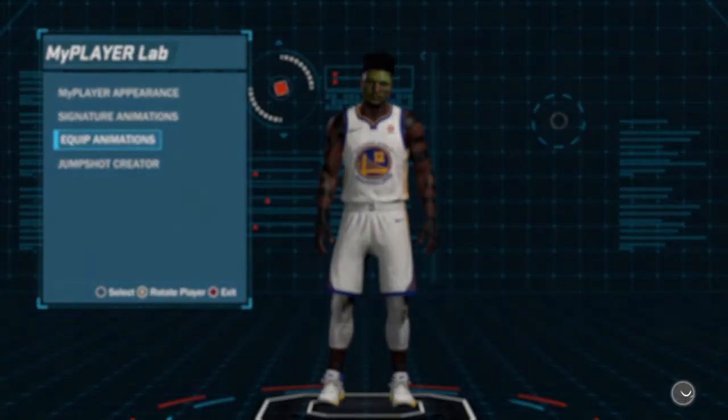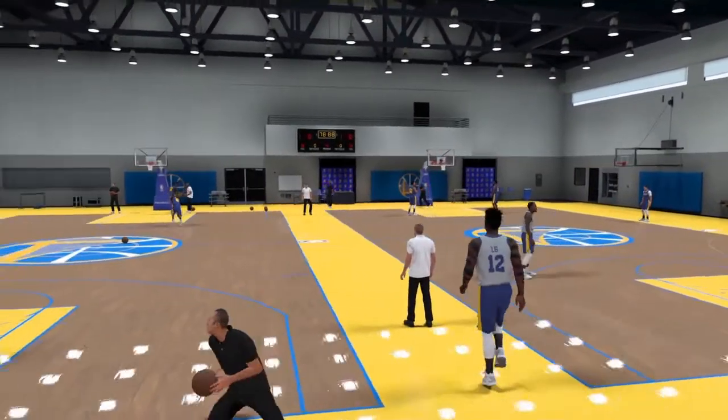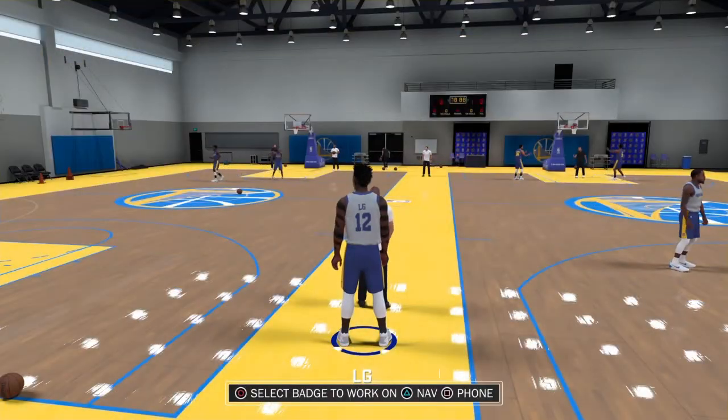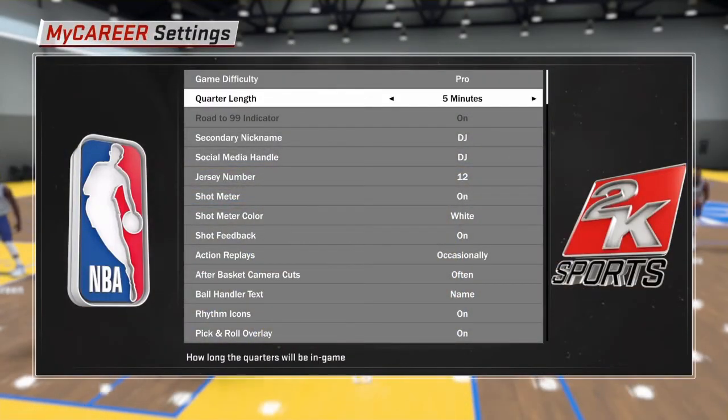And then just save that. Then it'll just load back into the practice facility. Okay, so after this - this will be the most important part. This will set your quarters to 1 minute. You'll get about 600 VC every 2 minutes, so it's pretty cool. Then go to your nav, then go to options, and then go to your minutes, and just go to the right ones. Boom! You'll have 1 minute quarters, and you could get some VC too. Now I'm just gonna show you how much VC you get. As soon as I'm done with a micro game I'll just show you.